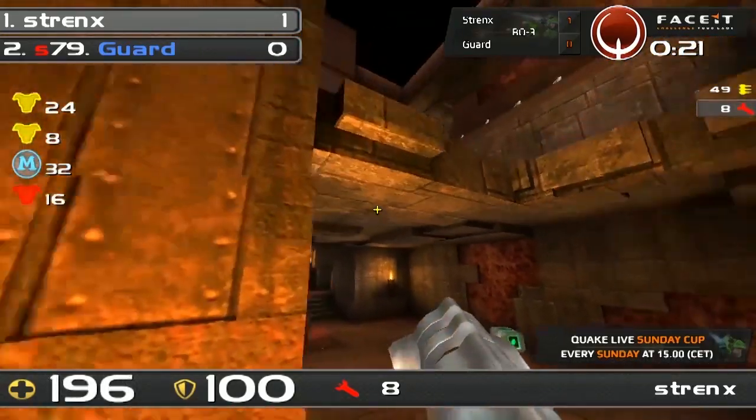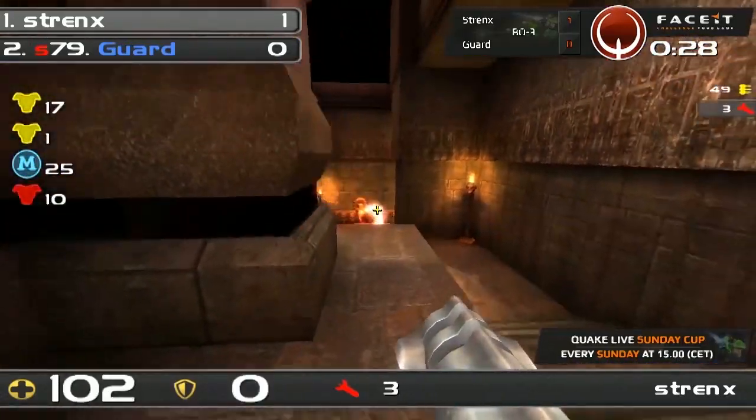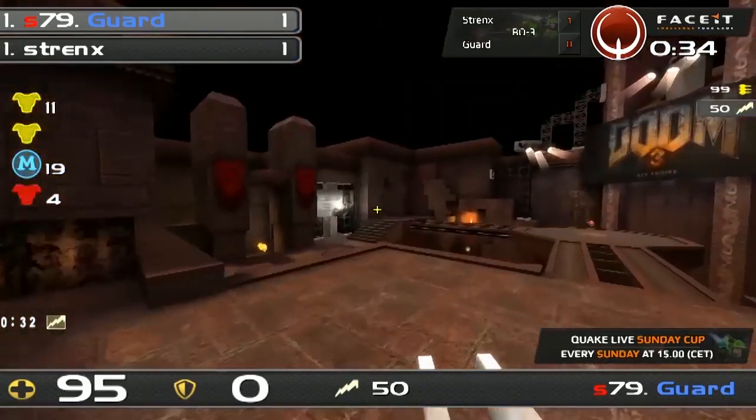Strengths gets two major items and he's probably gonna be edging his way over to that LG. Guard jumping around — surely he's gonna go down soon. But he's actually done a considerable amount of damage to the lightning gun and he's even gonna tie things up. I have no idea how that happened.